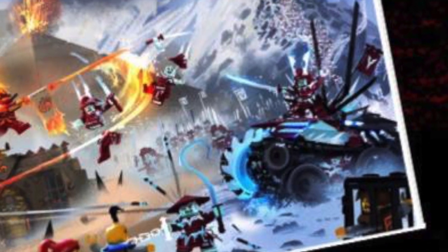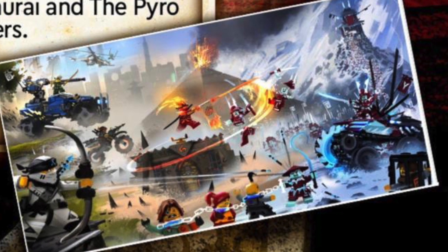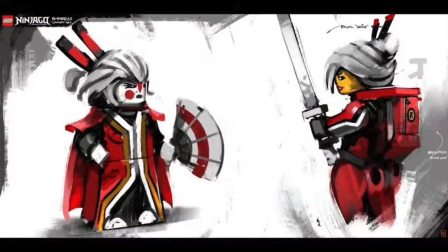Overall this has to be my favorite concept art — that Jay quad looks so interesting and I really wish that was a set; hopefully we get something like that in the future. Next up we have some art labeled as 'the Empress,' so it's probably an early design for Harumi, and she looks pretty cool. She kind of looks like she has a jetpack on the side.